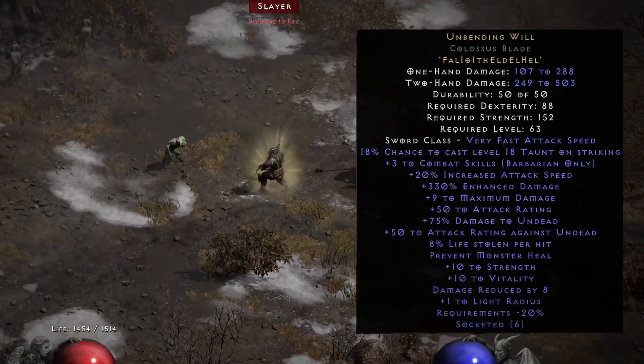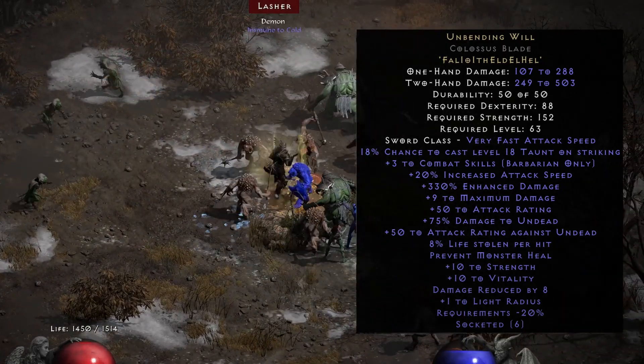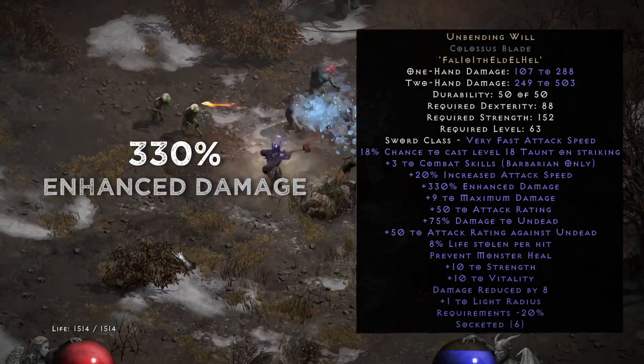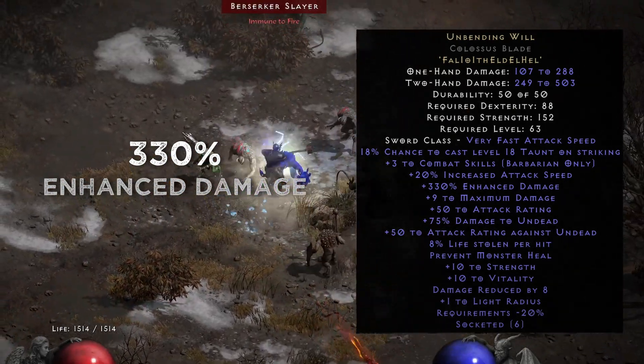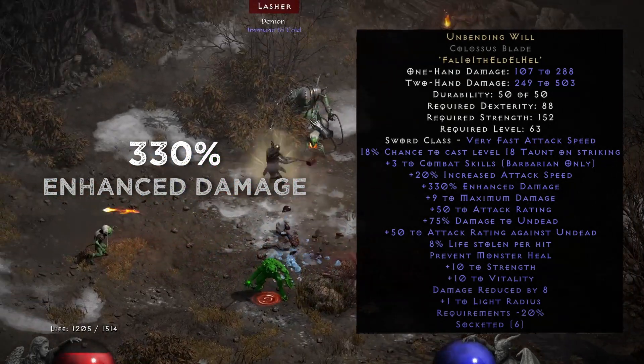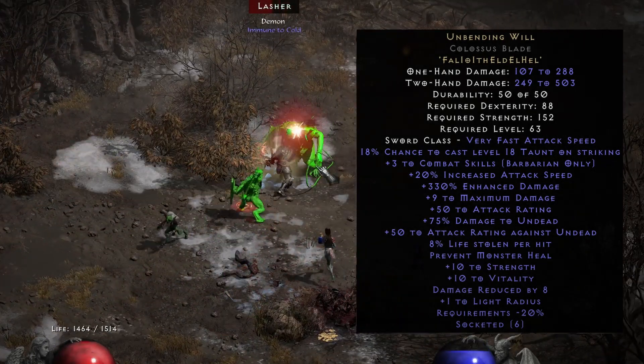The other modifiers are plus 3 to Barbarian skills, increased attack speed, and most importantly it should always be 330 enhanced damage. This should be flat with no ranges, so that means you are always getting that nice chunk of damage from this weapon.